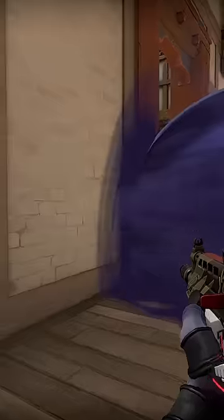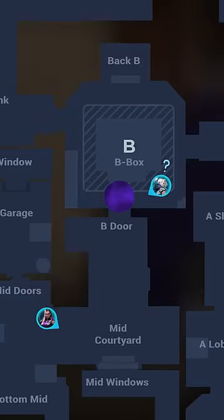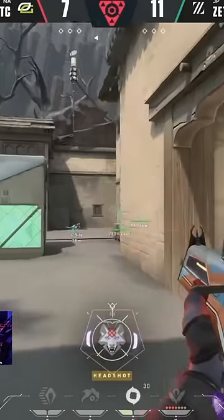Notice how this smoke prevents the enemies from gathering info from any comfortable angle. Smokes like these can pull rotates and create tons of map pressure. You can also use your smokes to help you or a teammate anchor sights. A smoke in the center of the site when trying to defend can easily help a player maneuver for a kill or two.